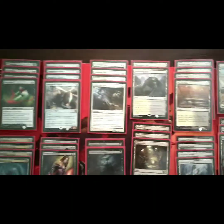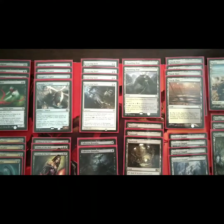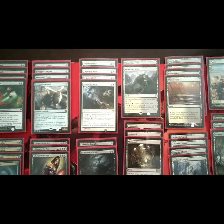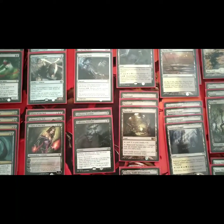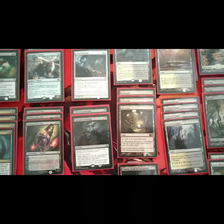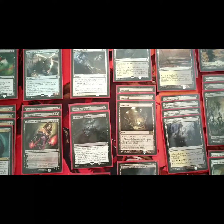Moving to the mana base — we have two Shambling Vents, the Black White manland, which I really enjoy and it definitely does put in some work in the deck. We also have the classic Mutavault — three of those — a great utility manland and a great enabler for our Zombie tribal synergies, especially with Gravecrawler.